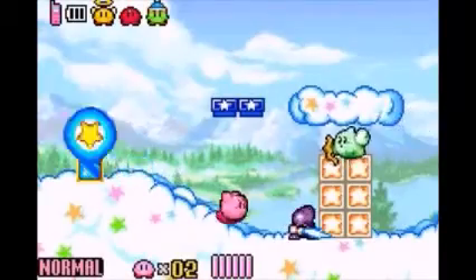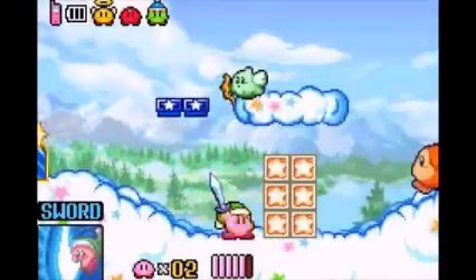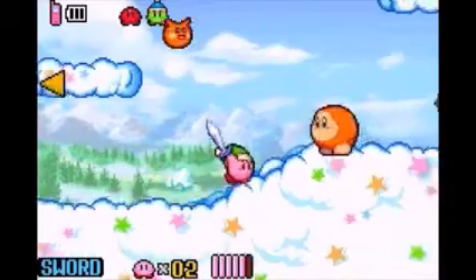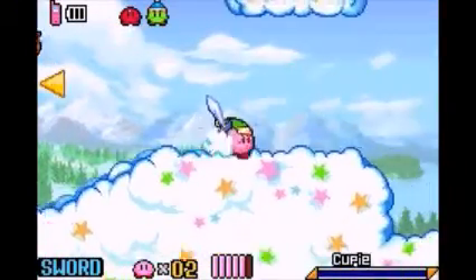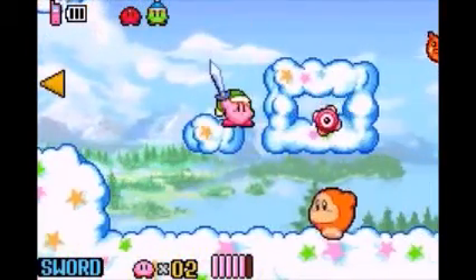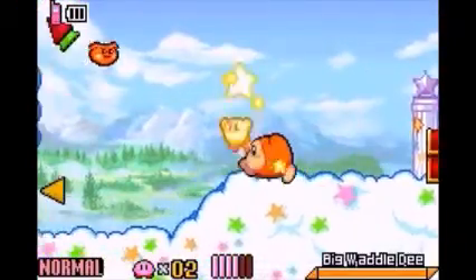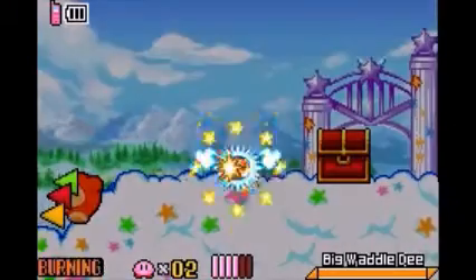Through this door, we got our first copy ability. This is Sword Kirby — basically it's a sword and we just slash everything in his path with it. Those little Cupid enemies give you Cupid, but I'm not gonna grab those until later this episode. This is Burning Kirby, one of my personal favorite powers, except for the fact it runs out so quickly.